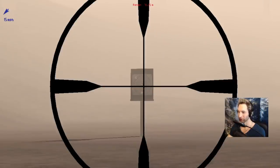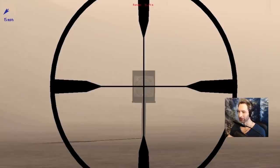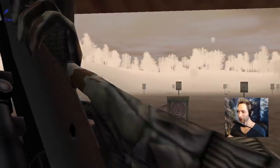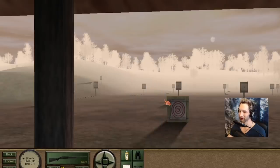There we go, right on the money — I like that. We're about 50 yards out. I want to actually go maybe one or two clicks higher just because if we have a far shot I want to be able to take it. I want to have this thing sighted in dead on at basically 150 yards. Perfect — we're about an inch high at about 50 yards, which should put us dead on somewhere around 100 yards.